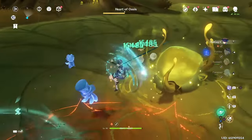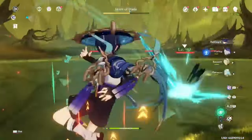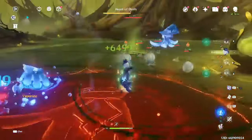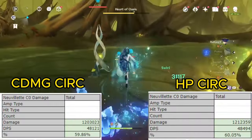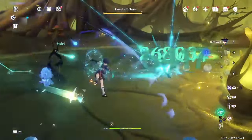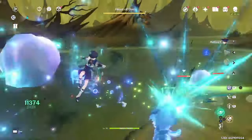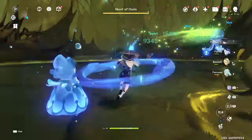There is an exception to that — some characters can use different main stats on their Circlet, such as attack, EM, or HP, and it'd be similar to using a crit stat. For example, on Neuvillette, an HP Circlet is basically equivalent to crit, so you can just craft him a double crit HP Circlet and problem solved. Only a select few characters can use a non-crit main stat on their Circlet, but for those characters it's definitely a good idea to consider doing that.